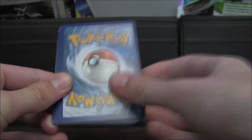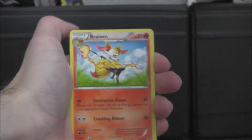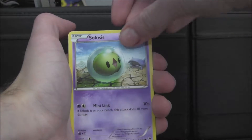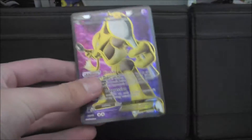We have another Alakazam on the front. Let's go ahead and open it now. So we got the code here. We have — I'll just straighten them out — we got the Double Colorless Energy, very useful in the TCG. Breloom, Whimsicott, Spoink, Solosis, Pineapple, Riolu. So a reverse Zoroark and a rare Alakazam full art. Yes! I knew this was a good pack.